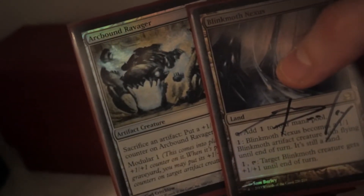This is my Affinity deck — to infinity and beyond! I've got a foil Blinkmoth Nexus. Not too many foils in this one, but I do have the OG Arcbound Ravager foil, which is worth more than the Masterpiece right now, believe it or not. Very sweet deck — one of the best decks in modern and probably one of the oldest staples.